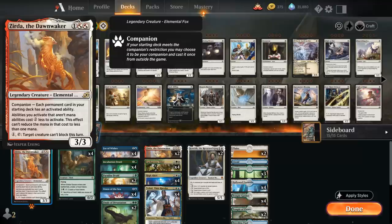Xurda is a 3-mana 3/3 legendary elemental fox. The companion requirement says each permanent card in our starting deck has an activated ability, and then abilities we activate that aren't mana abilities cost 2 generic mana less to activate, but this effect can't reduce the mana in that cost to less than 1. For 1 mana we can also tap Xurda to prevent a creature from blocking this turn.